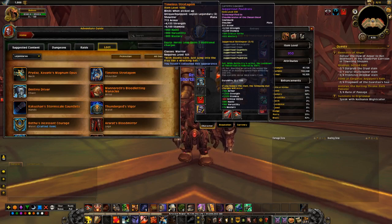Timeless Stratagem — I call these the Bunny Rabbit Shoulders — gives two extra Heroic Leaps, meaning you can bounce around like a rabbit. The stats are good. If you need extra mobility for a fight, this is your go-to. But if it's not a high mobility fight, it's not that great.